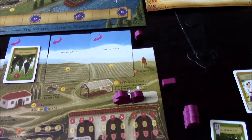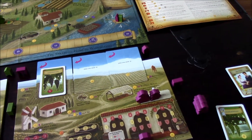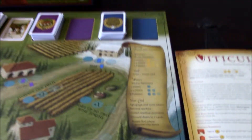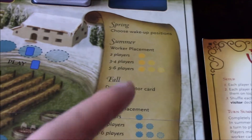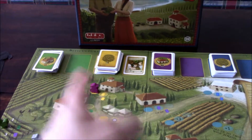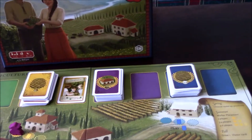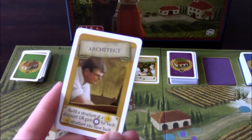Player two has two more workers remaining but decides to pass them into the winter phase. It's now fall, and we get to draw one visitor card — either a summer or winter visitor card. I choose first and draw a summer card: the Architect, which lets me build a structure at a three-lira discount, or gain one victory point for each four-lira structure I've built.